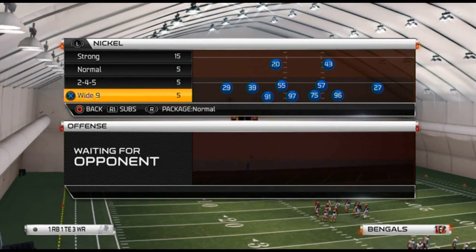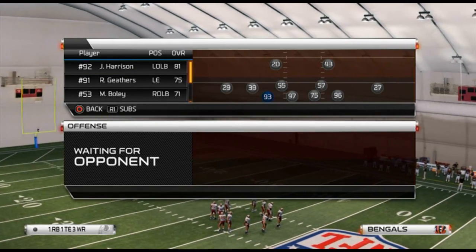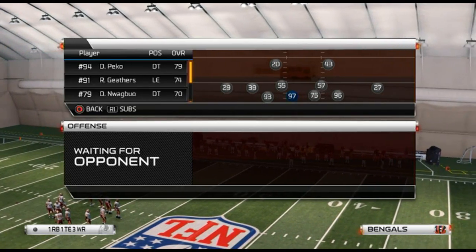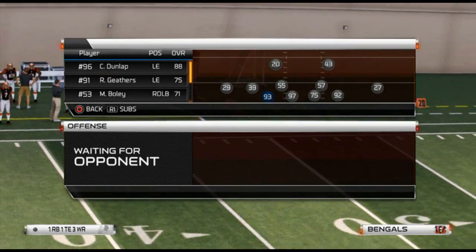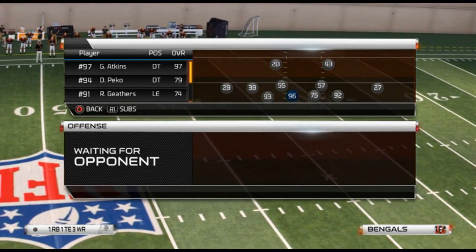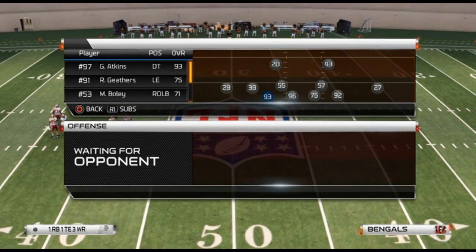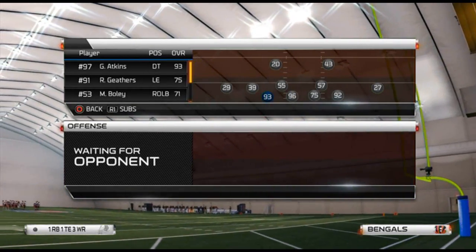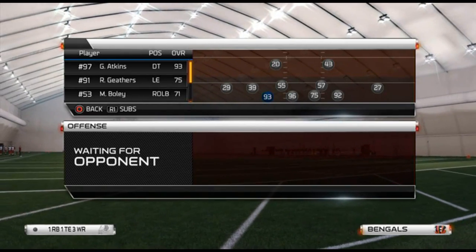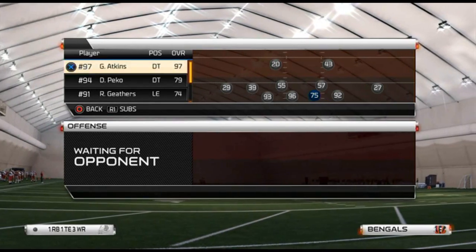A couple of adjustments I want to make to my front four: for the Bengals, I like to put Michael Johnson on the left end of the screen — that would be the right end on your depth chart. At defensive tackle I like to put Carlos Dunlap, and I stack them because the left side in a nickel formation is the strong side, so I put my two weaker guys there for balance. For the blitz today you want a faster defensive end on that side. My defensive tackle on the right side of the screen is going to be Geno Atkins.